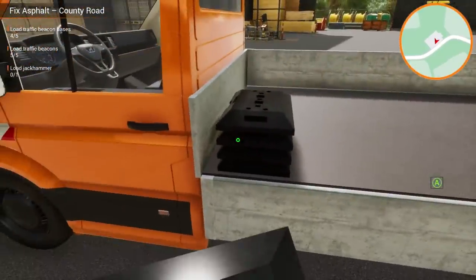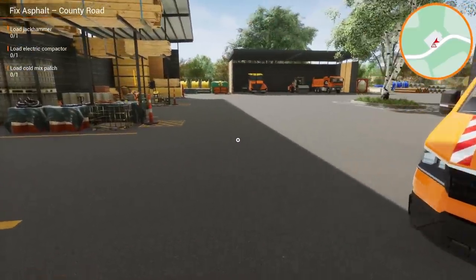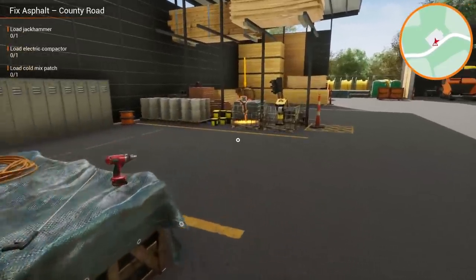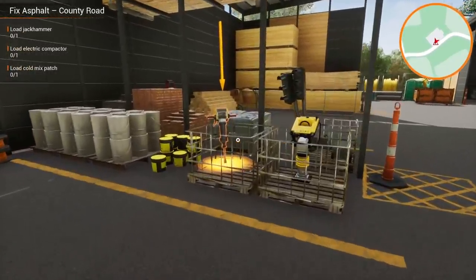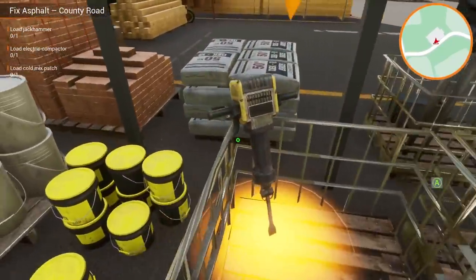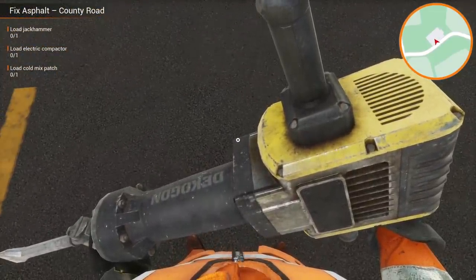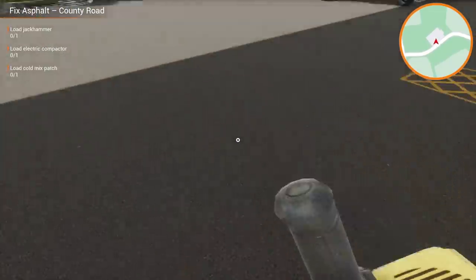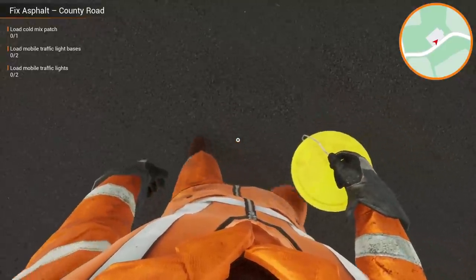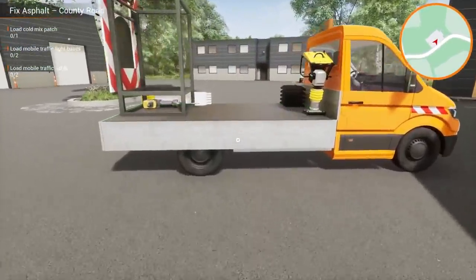So there we go for traffic control. I need to find the jackhammer. Maybe it's back in the tool shop. Here we go — the jackhammer, electric compactor, and a cold mix patch. We should probably move the car over here. Here's the jackhammer. Can I use this in the parking lot? Why would you give me heavy equipment like this? This game is way more detailed than it should be. You can actually see the character grabbing stuff — that's way more detailed than most simulator games.